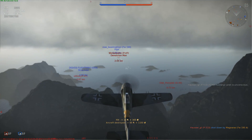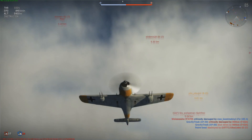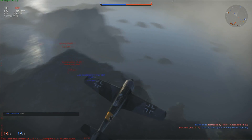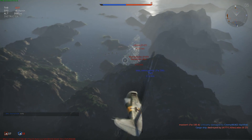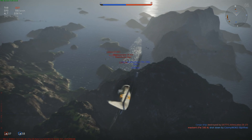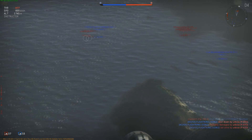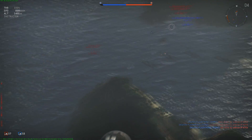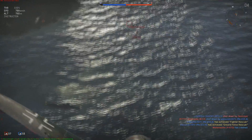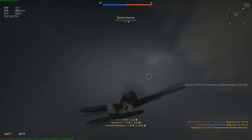Climb up a bit higher. Oh, someone's on me — are they? What's happening here? Below me maybe. Where's that FW-190? P-47 time, let's drop down. Then swing onto the other P-47s — two P-47s. P-94. So I might get this guy first because he's going to jump onto our other guy. Or is he going to come straight for me? Nope, he's not coming for me. There we go. Excellent. Now time to climb back up and reload.